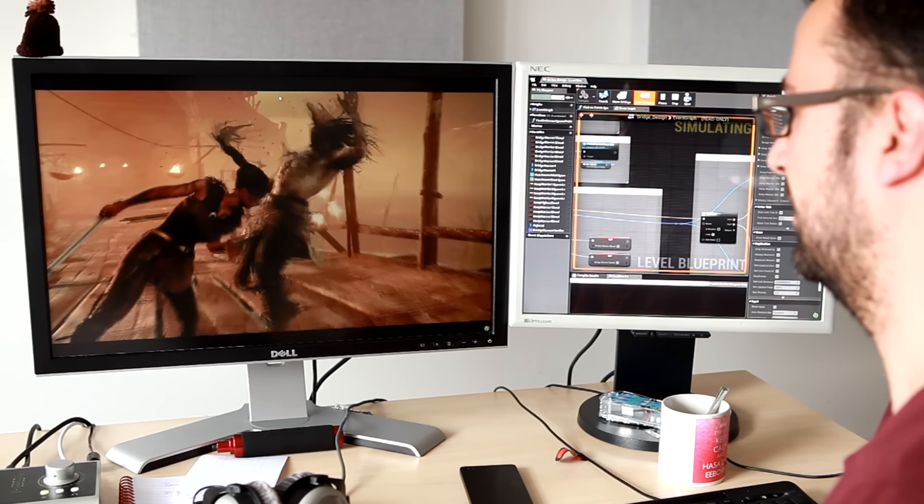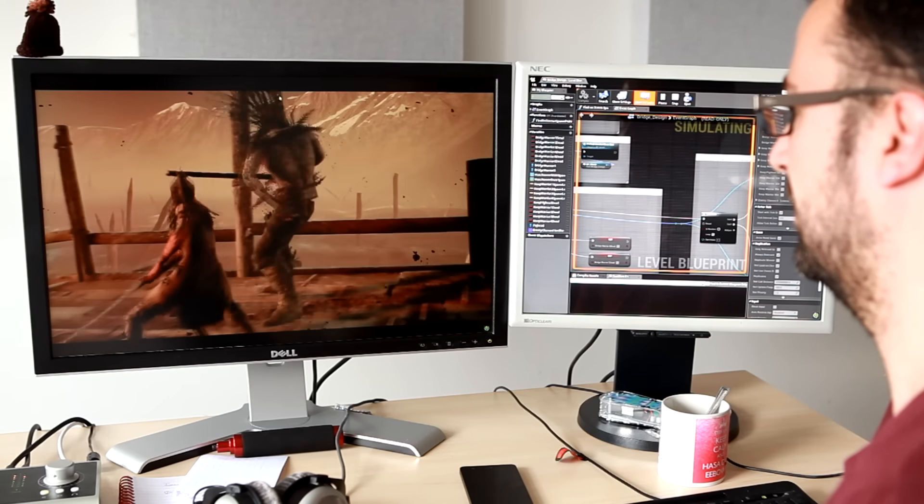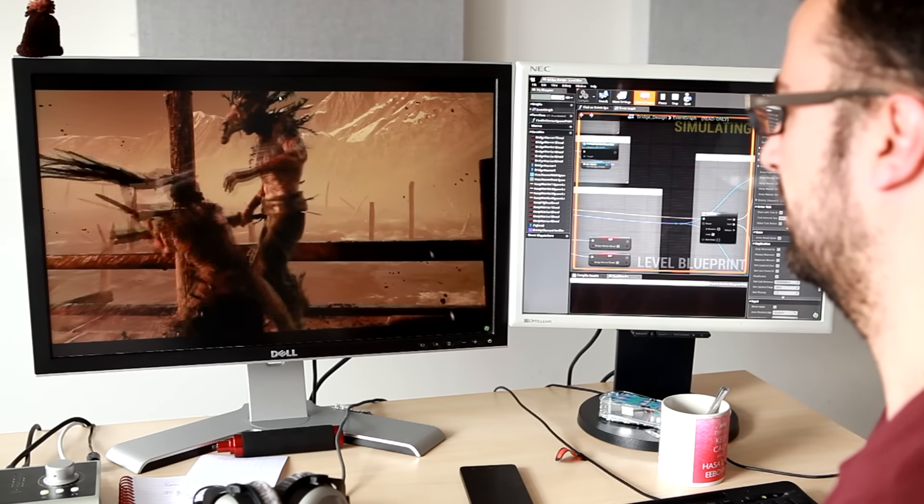A goal and a challenge for Hellblade was to give the player all feedback without the use of an on-screen HUD. So, taking cues from action movies, everything had to be communicated visually and with sound.